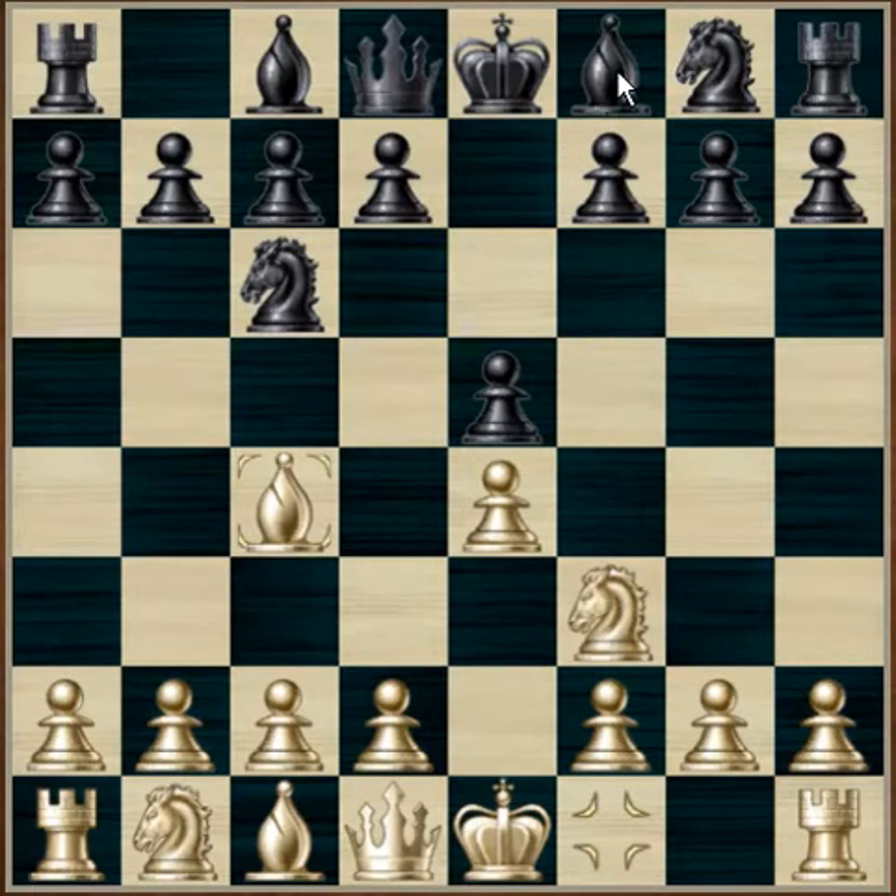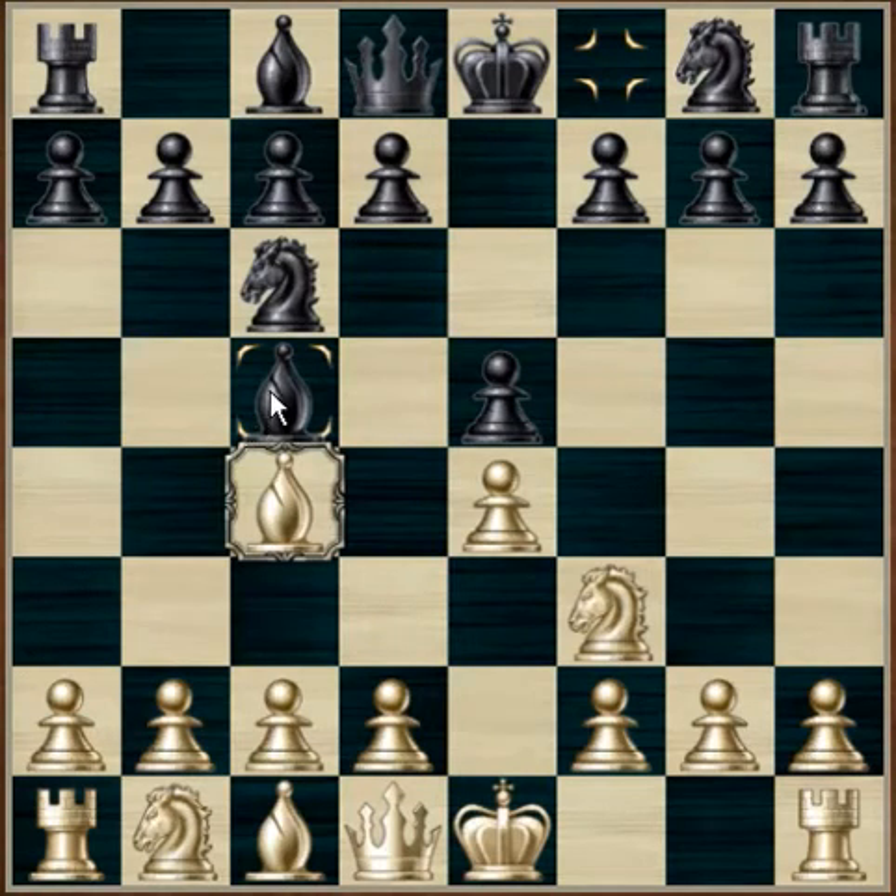Black's response is bishop to c5. Now black is attacking the f2 pawn, the weak pawn for white, as it is only guarded by the king at this point. This is the best position for black's bishop here.